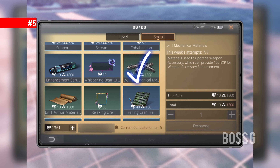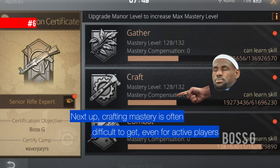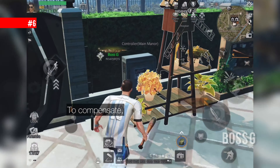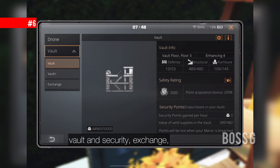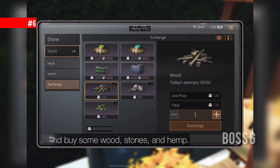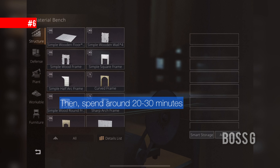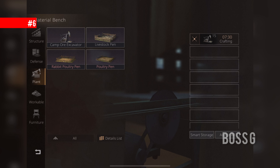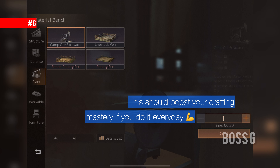Crafting mastery is often difficult to get even for active players. To compensate, go to your mana controller vault and security exchange and buy some wood, stones, and hemp. Then spend around 20 to 30 minutes crafting excavator ores. This should boost your crafting mastery if you do it every day.